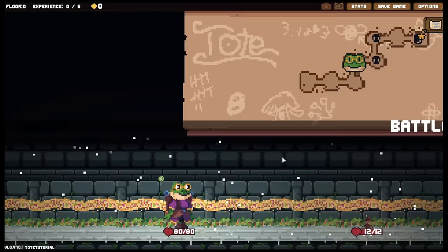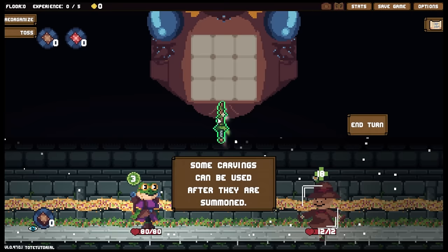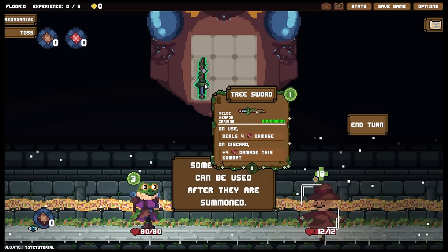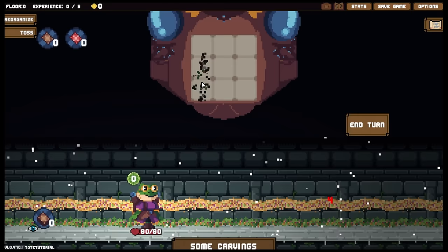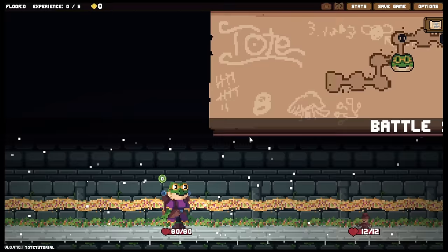Battle start. I'm assuming it's going to introduce different types of carvings each time. Some carvings can be used after they are summoned. Let's put you in — a tree sword. Melee weapon carving. On use, deals four damage. On discard, plus four damage this combat. I imagine these are discard piles. Let's use that. We win, I guess — we don't find out about discarding.